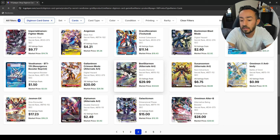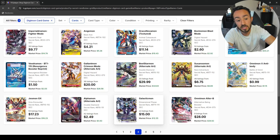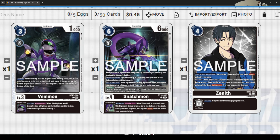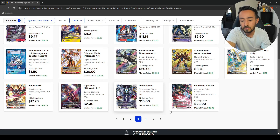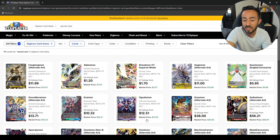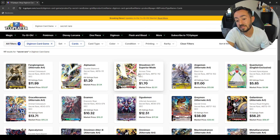GalacticMon — I think this would be good to pick up. You are going to see an uptick in price because we have Seneth coming out and he's GalacticMon. The AlphaMon altar is three bucks — I would just get it because I like to have at least one of each alt-art. FengLong altar is 12 bucks — for like two or three more dollars than the regular one you can get the alt-art.